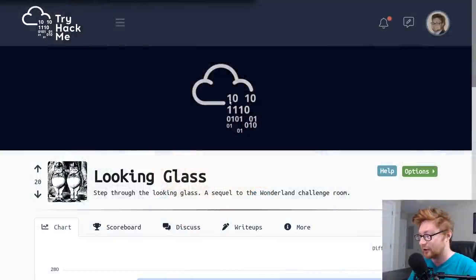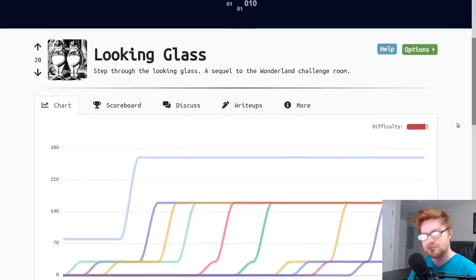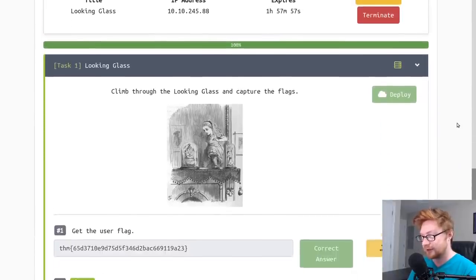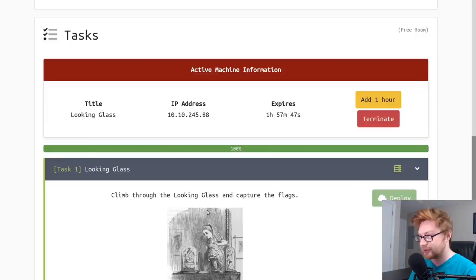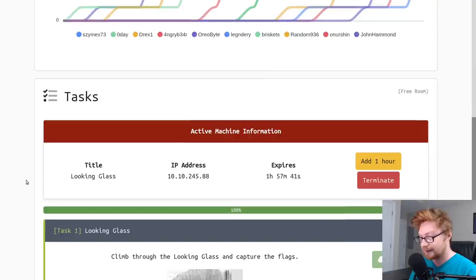Hello everyone, my name is Jon Hammond. Welcome back to the YouTube video and I am super excited to bring this to you. This is a video walkthrough and write-up of the Looking Glass room on TryHackMe. Looking Glass is a challenge room that is a sequel to the Wonderland challenge room — I still need to give you guys a video on that, hopefully coming soon. This room is only about a week old. I have completed it already, so forgive me for having the user flag and root flag in here. I'll showcase how to get each of those, and I don't think there are any write-ups for this out just yet.